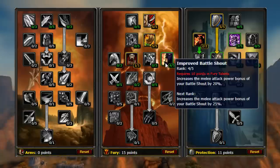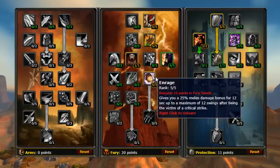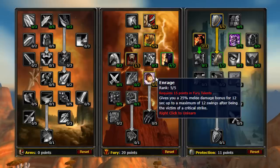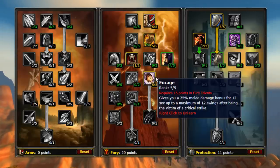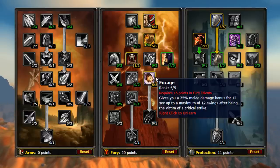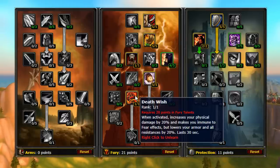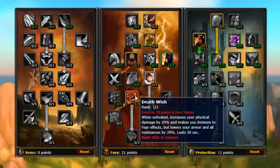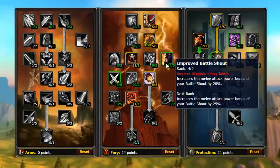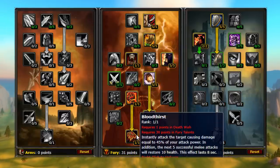From here, we want to unlock Piercing Howl and start working on Improved Battle Shout. Then we throw five points into Enrage. This talent is great for Fury Warriors as it gives them access to Flurry, but is even more useful for Fury Prot Warriors considering how many more opportunities they will have to proc Enrage. This is a big factor in generating huge amounts of threat and damage. Then we unlock Death Wish for a nice Fearbreaker that can be used in defensive stance, as well as a nice damage cooldown. Put three points into Dual Wield Specialization, followed by either one extra point into Improved Battle Shout or Blood Craze. Finally, we unlock Flurry and Bloodthirst in the Fury Tree.